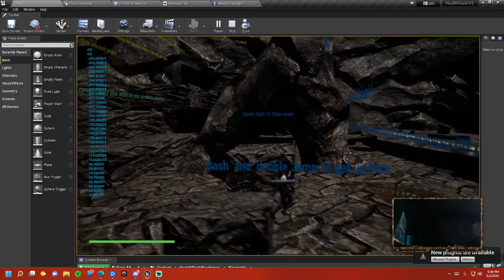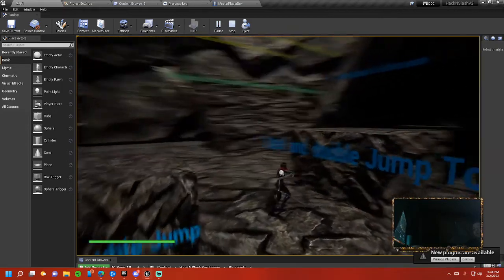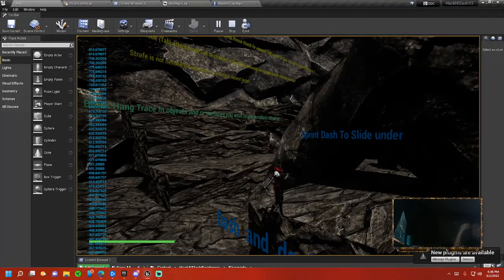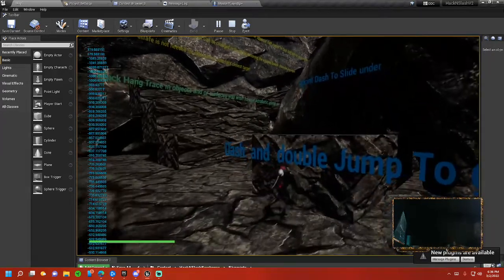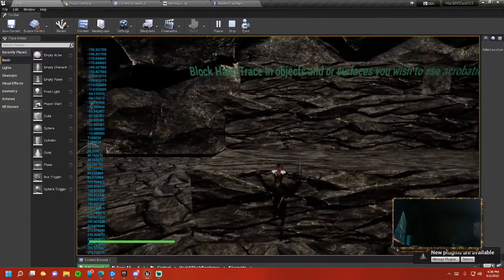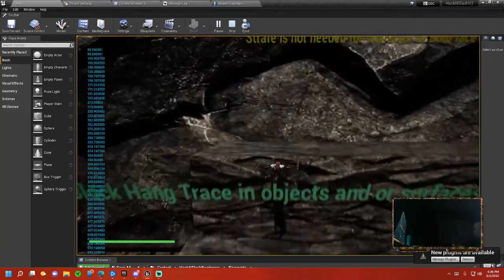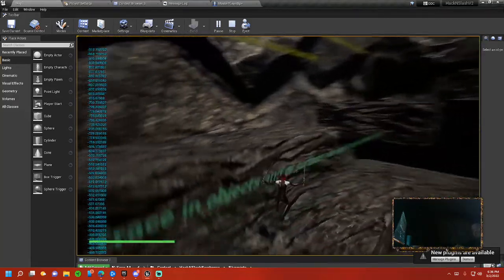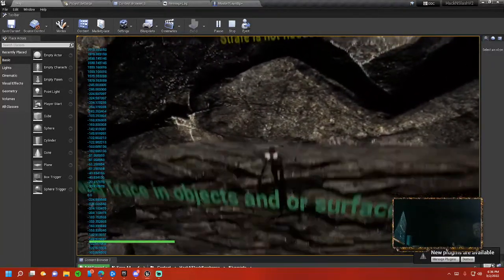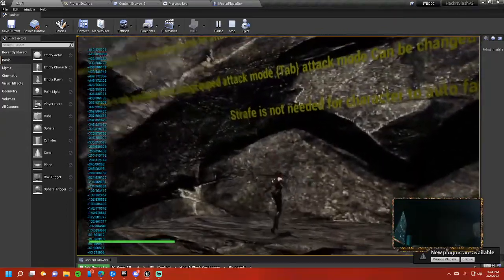Say your double jump can't get you high enough somewhere — I've added the option to do what I call a jump climb. Right now the animation I'm using is kind of fast so you don't really see it, but it's going into a climbing animation and jumping up. The double jump wouldn't reach it, so what it does is bounce off the wall and then jump up.